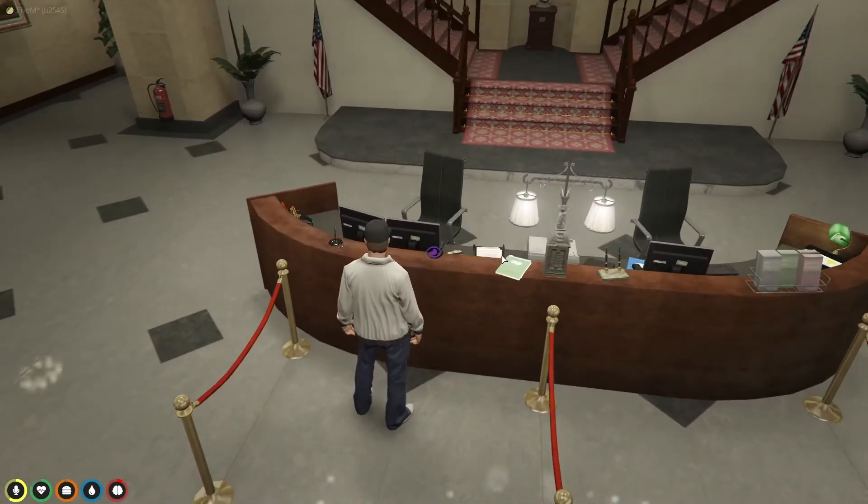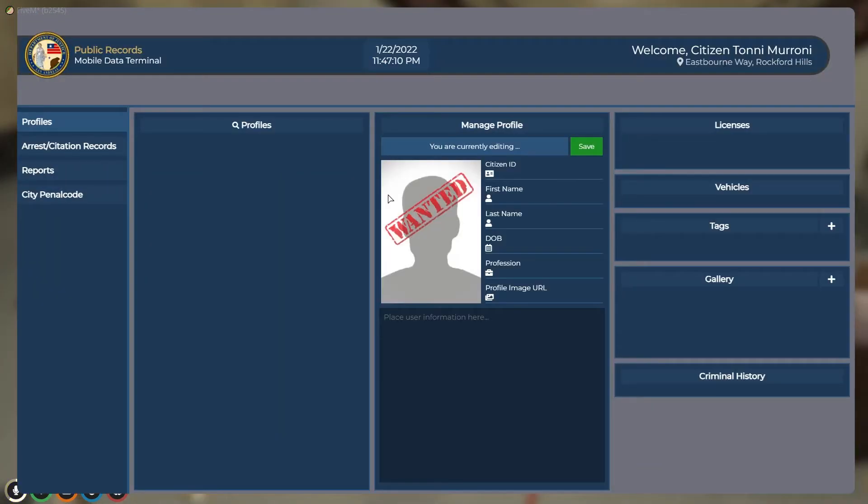If you go to the left, you can access public records and then type in somebody's information and it'll bring up all their stuff. It's actually very nice — if anybody messes with you and you know their name, you can look them up. You can also update your profile here: ID, profile, fashion, all that good stuff.